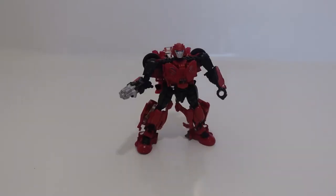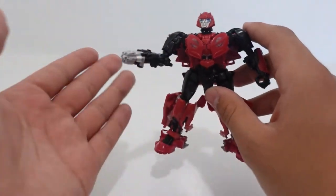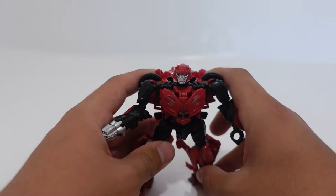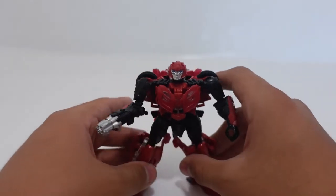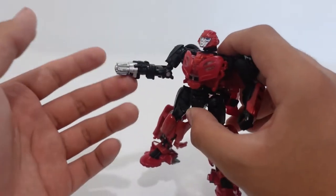Taking the 8th spot, it has to go to Studio Series 64 Deluxe Class Autobot Cliffjumper. The big reason why Cliffjumper is ranked so low — literally at the bottom — is that he is one of the least accurate figures, besides World War II Bumblebee and Hot Rod. One of the big reasons is his weapon accessory — it is the wrong weapon accessory.